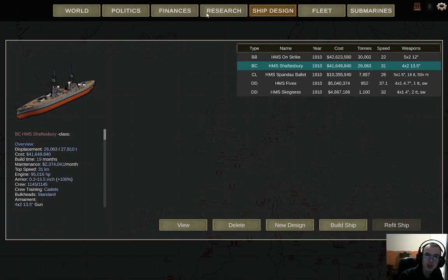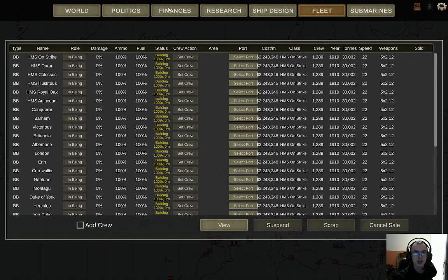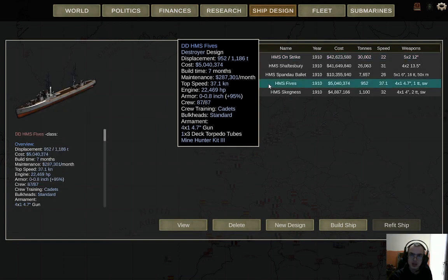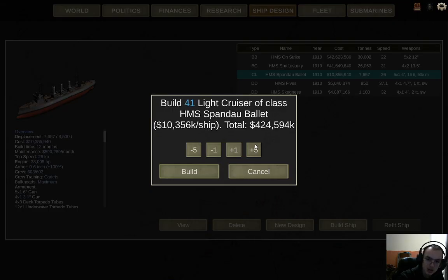The Shaftesburys, unfortunately, are going to have 16 of them built. Instead they're only going to have 12 built. And then we have 700,000 left, which will first build a whole bunch of Spandau Bellets — 40 Spandau Bellets.